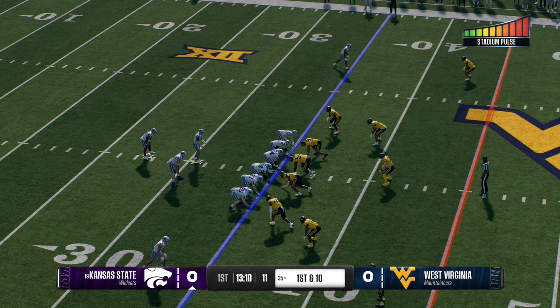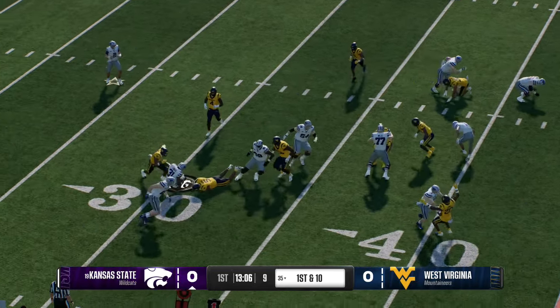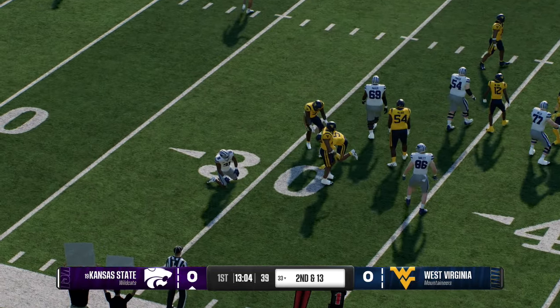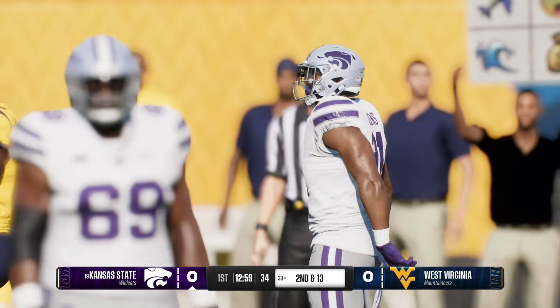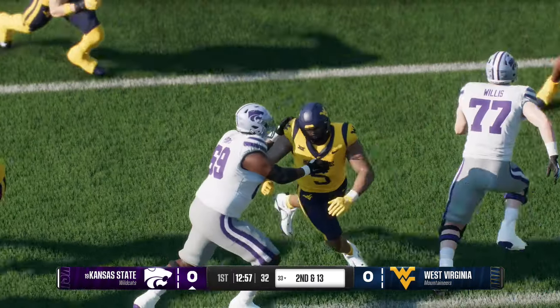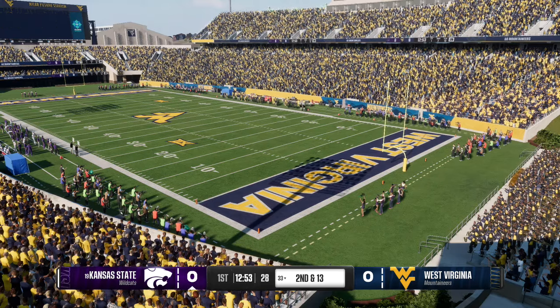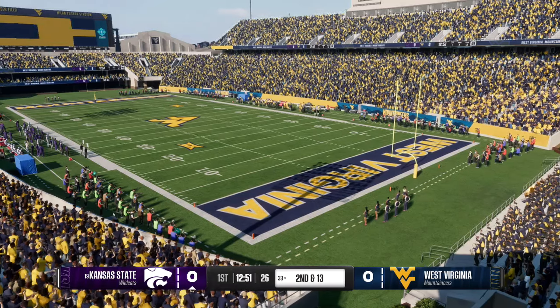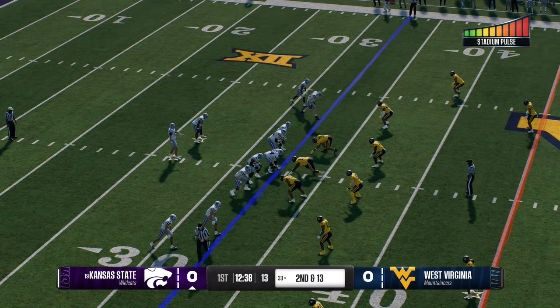Kansas State has it with another first and ten. They think they can impose their will with the run to the right, but he's dropped behind the line of scrimmage for a loss of three. Don't you love energetic defenses that fly around and make things happen? The running back tries to go somewhere, but there is nowhere to go. Nice job by the defense — a tackle for a loss on first down.